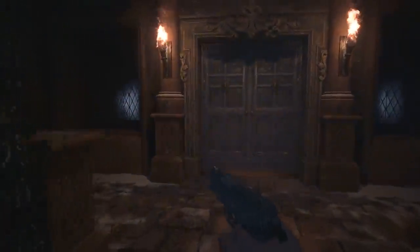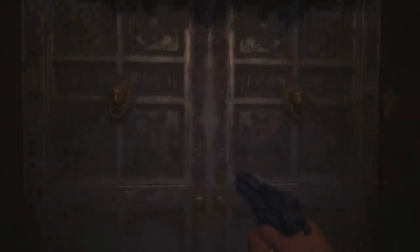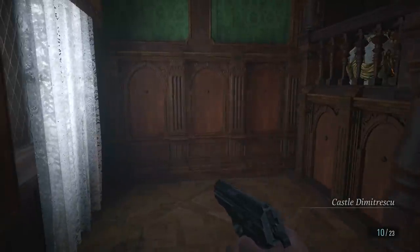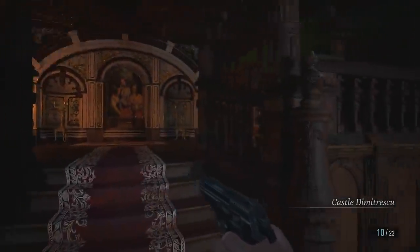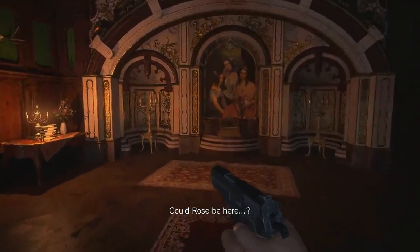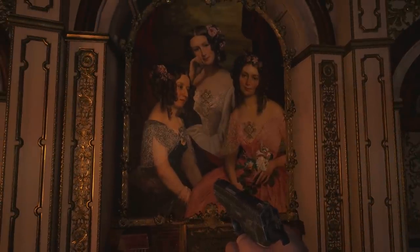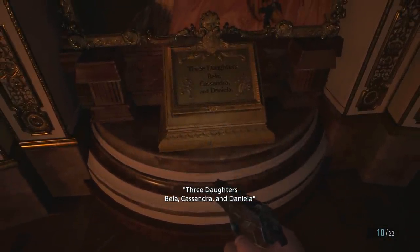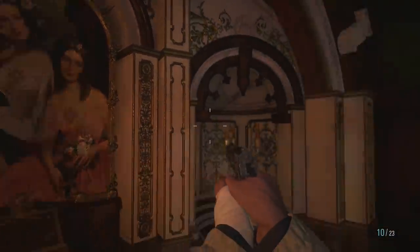Here we go then guys - we're going into the castle next. We are now in Castle Dimitrescu - or Dimitrescu - I still don't know how to pronounce that. Could Rose be here? Look - there's three women here, three young women, and it says three daughters: Bella, Cassandra, and Daniela. So I think these are the three vampire sisters that chase us around.